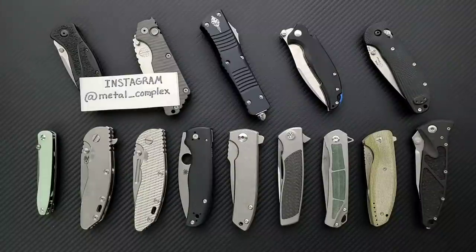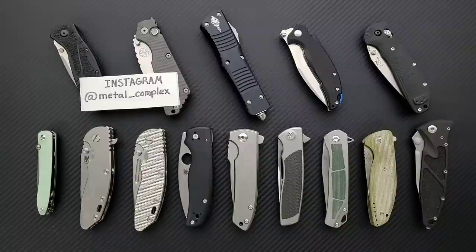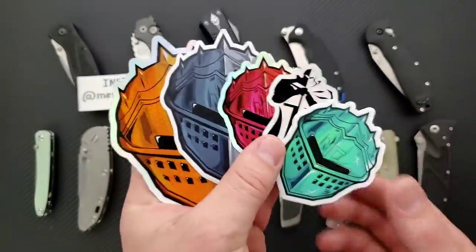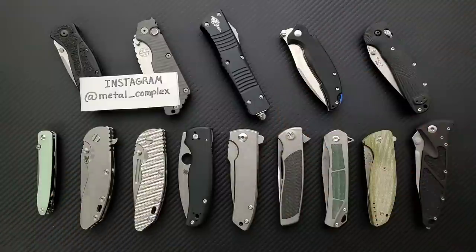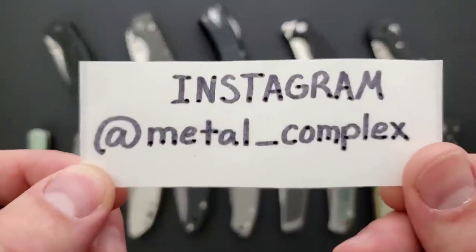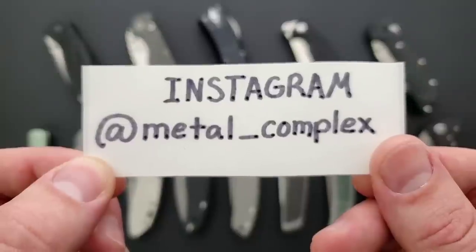It is something that is absolutely obtainable in all price tiers now, which it didn't used to be that way. It used to be that really great detents on a manual knife were only accessible if you had to spend some money. So it's interesting now that we're in a different knife world. Thanks so much to my generous patrons who are supporting me right now. If you'd like to get your hands on some cool stickers and other benefits, there's a link right down in the description. And please follow me on Instagram at metal underscore complex.